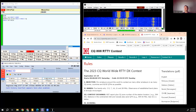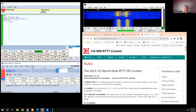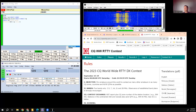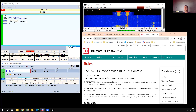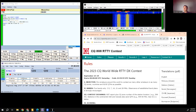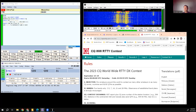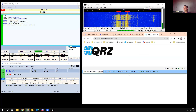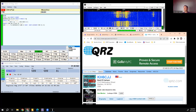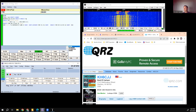That's me sending now. He's coming back telling me I'm 5-9. Oh, this is probably Hawaii. I hit 'Search and Pounce Exchange' and sent him back his 5-9 report. He says thank you — that went really smooth. I click 'View Showing QRZ' and it pulls him up: he's Hawaii. I've worked him on another band, so I'm not sure if I had Hawaii on 15 meters yet.